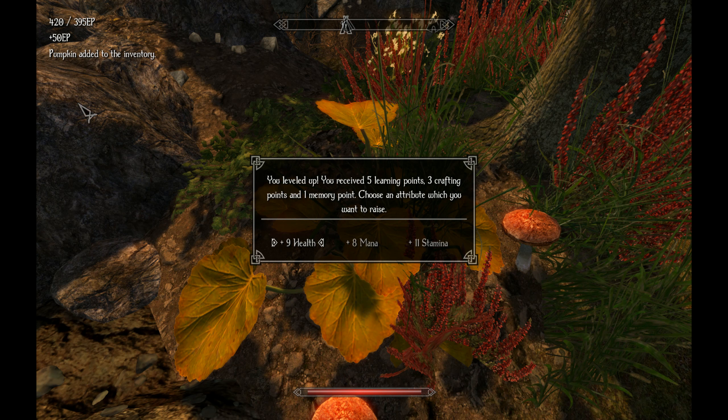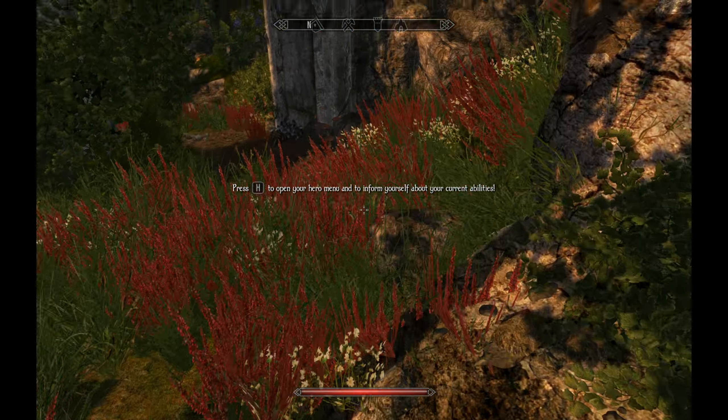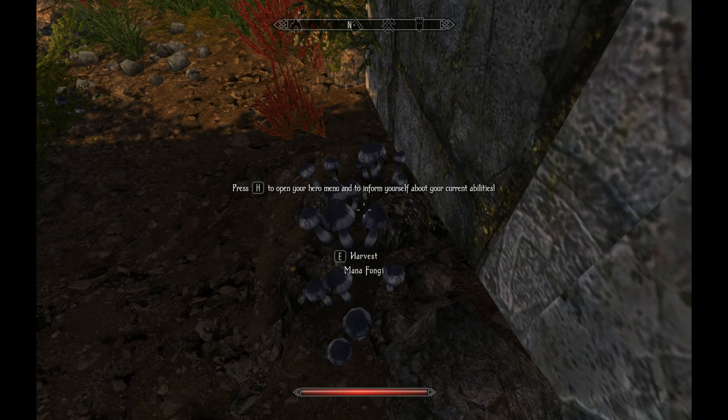I leveled up! Mana, health or stamina? I'm thinking stamina. Five learning points, three crafting points and one memory point — choose an attribute to raise. Stamina is normally for DPS generally, health is for tanking. I'm going to take some stamina at the moment and see what happens. Now I think is the time when we want to go into that meditating thing.